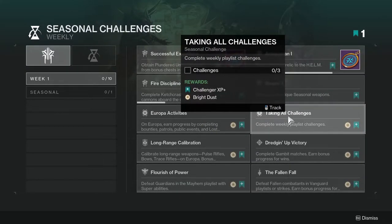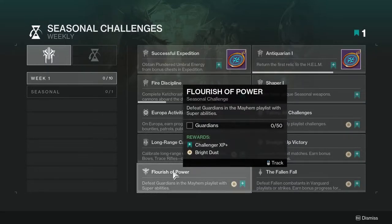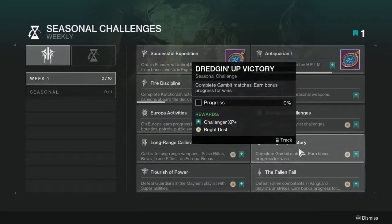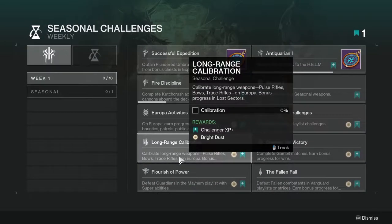Taking All Challenges will link up nicely with Judging of Victory, Flourish with Power, and The Fallen Fall, since all three are playlist activities. For 'Long Range Calibration,' you need to calibrate long-range weapons — pulse rifles, bows, trace rifles — on Europa, with bonus progress in lost sectors.